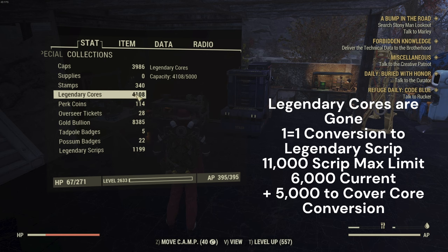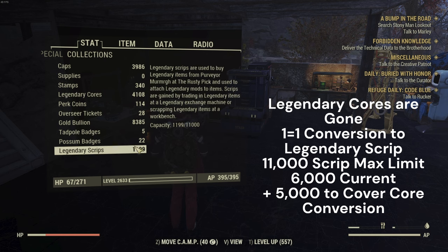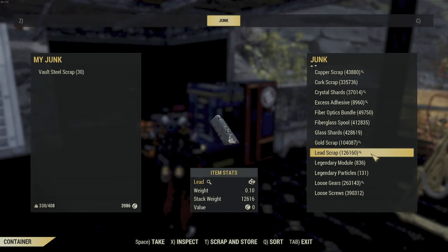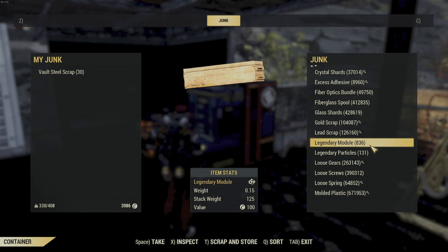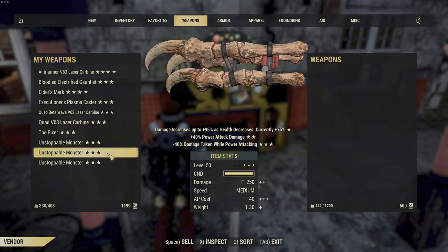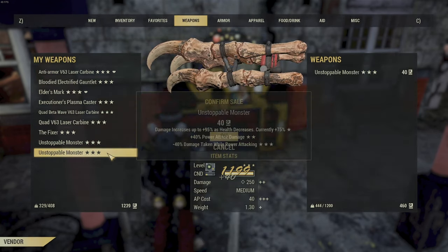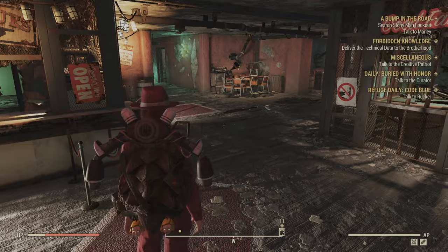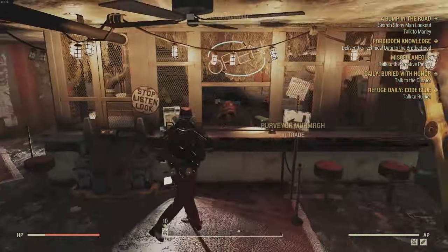With the new crafting system, Legendary Cores are still on the PTS but from what we've read they will be converted into Legendary Script — it's gonna be a one-for-one. The Legendary Script limit has been increased by 5,000 to accommodate it, and Legendary Modules are now junk with their weight reduced from 0.25 to 0.15, and there is no limit on those. The scrapping of stuff is still 40 script, and when you scrap Legendary items at a crafting bench there are different amounts of script that you get — it's about 10% basically.